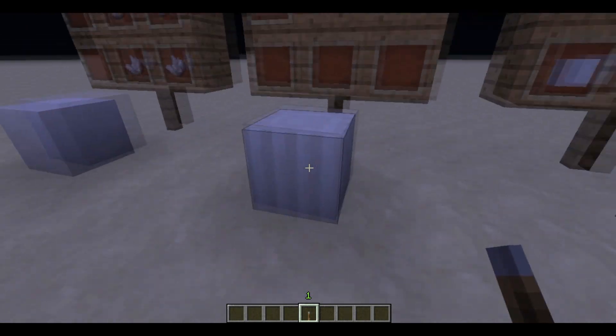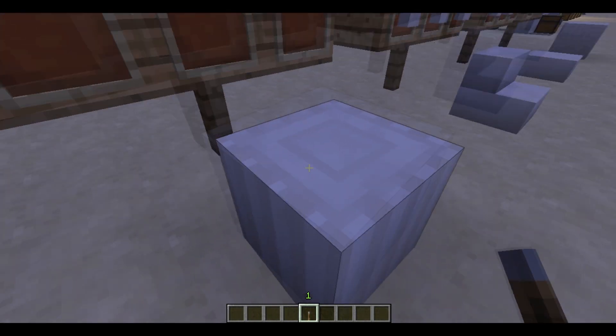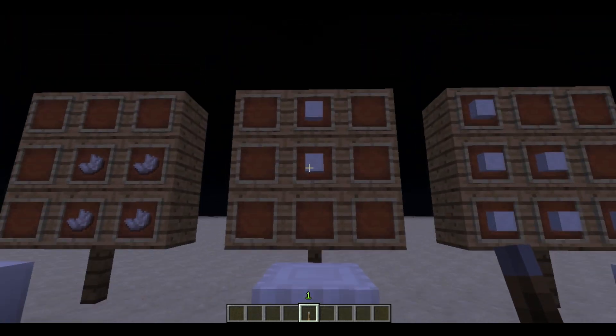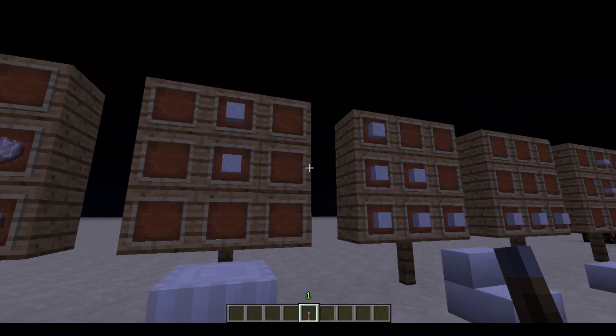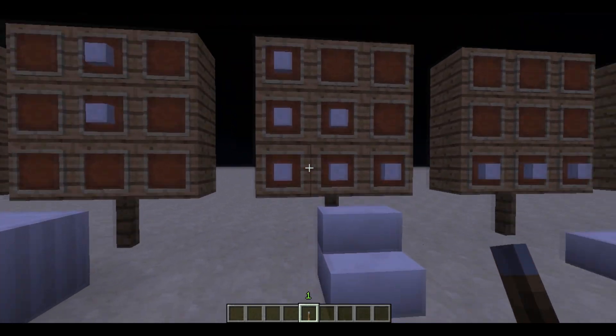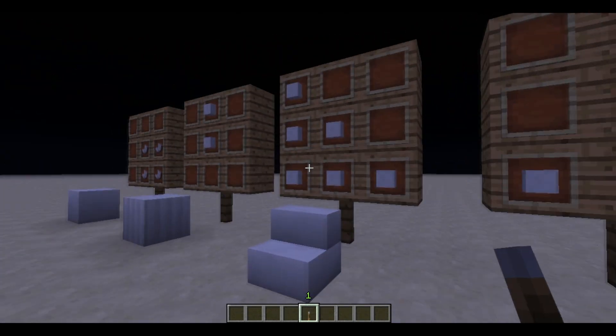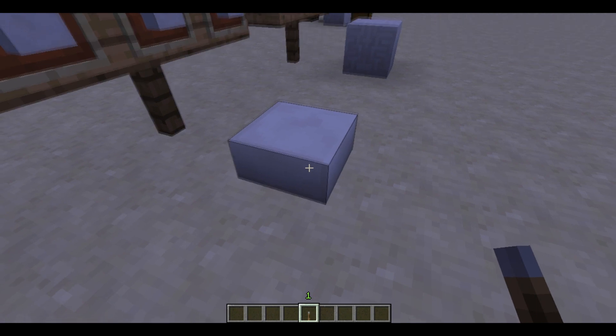The second one is the pillar, which is very beautiful, I think. I like it. You can make it this way. The next one is the stairs — it's just a traditional shape of stairs. The next one is the slab.